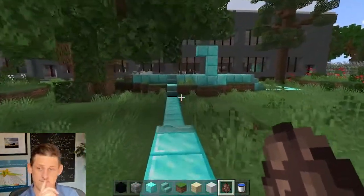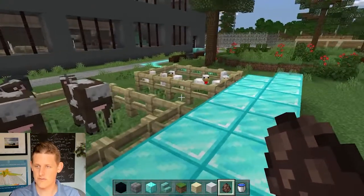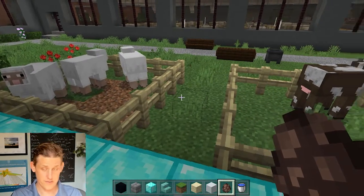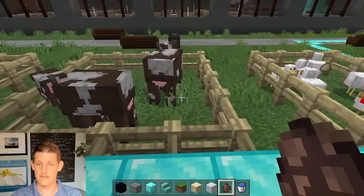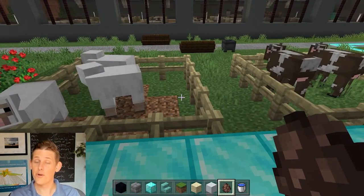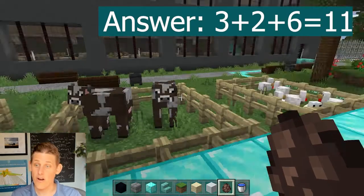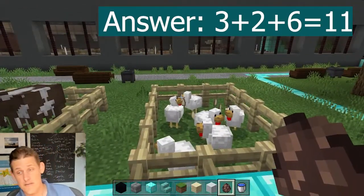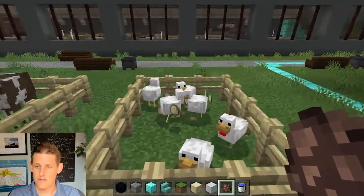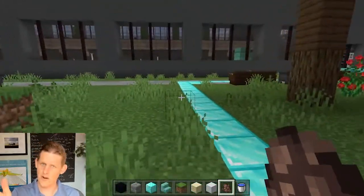First grade question: we have three pens right now. How many animals total are there in all three pens? Bonus points if you can identify the animals. If you said 11, you are correct. First grade covers basic addition and subtraction. There are six chickens, two cows, and three sheep — three plus two plus six equals 11.